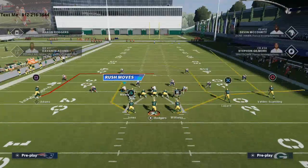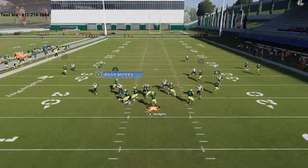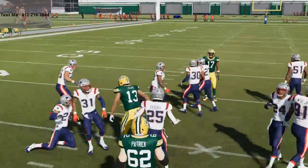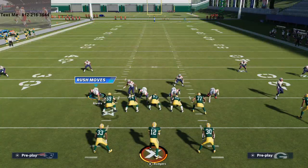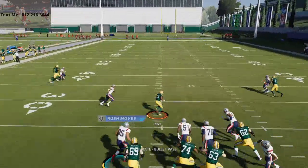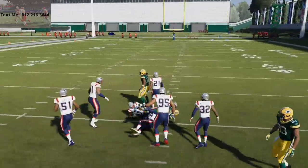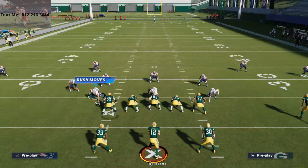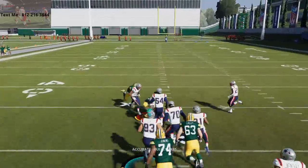Against man, against zone — it really doesn't matter. And even if they try to user this route it's actually very difficult. Against the blitz this is absolutely a dot. Literally all you have to do is snap and throw it. You don't have to pass lead it, you don't have to do anything. Against man to man with no safety over the top it's just one-on-one and it's going to absolutely crush man to man coverage. Another thing I like about this play is that it's what I call a two-window route.